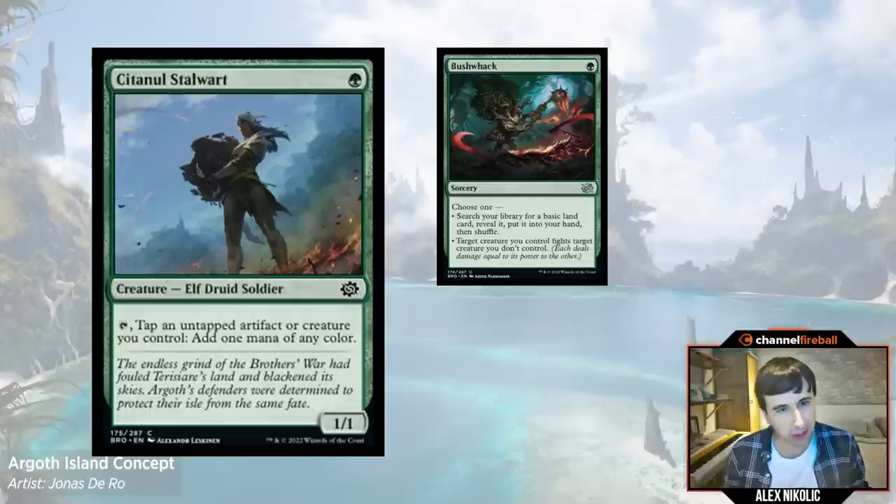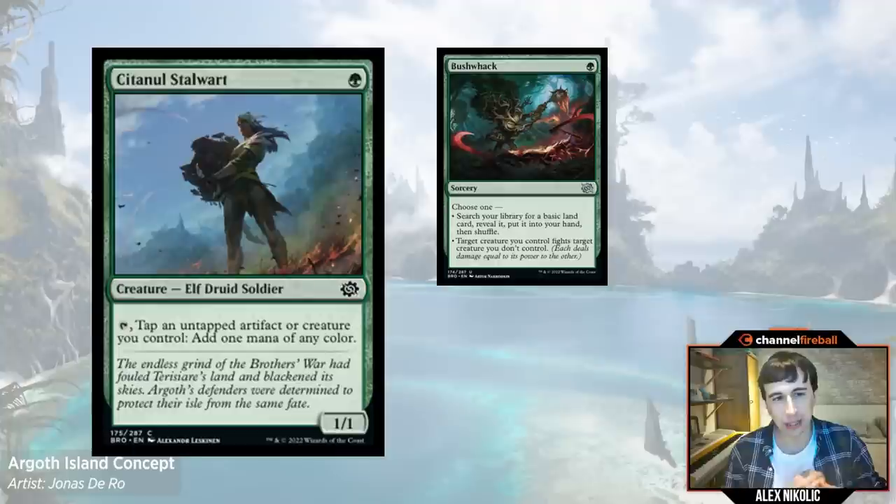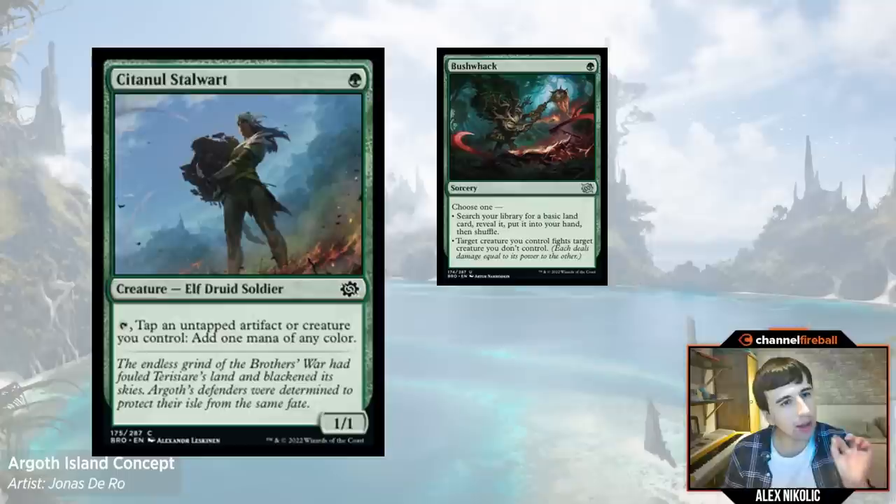Just feel more comfortable going down lands. I know it feels weird — for all of our lives it's been play 17, maybe 16 lands if you're feeling spicy, but you can go down to 14 or 13 lands if you've got enough of these things. I did a deck tech today where the person had six of them and I was like, yeah, you can play 14 or 13 lands. As long as you have your first land or two, these are going to do their thing. There's a very small band of opening hands where the hand would have been a keep if the Stalwart was a land rather than a Stalwart. So you're not really losing that much — don't be afraid to cut lands.